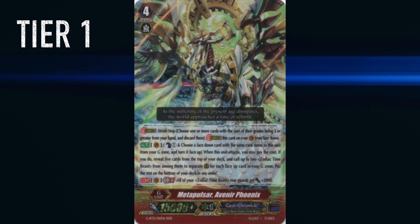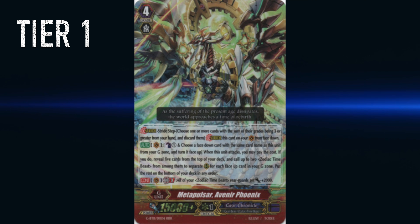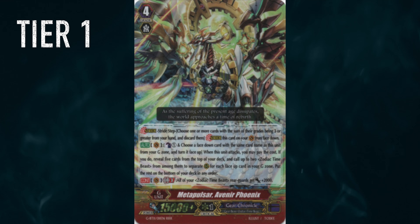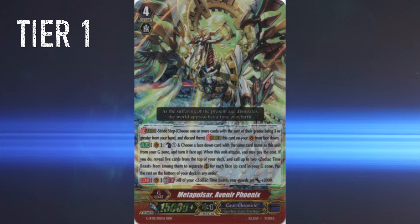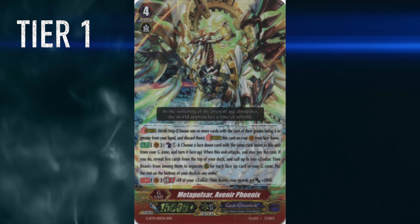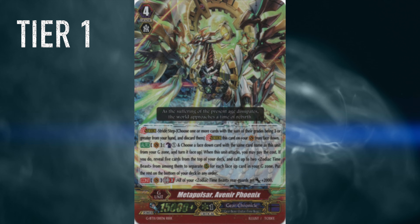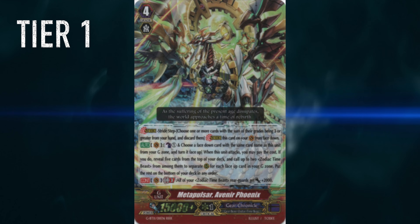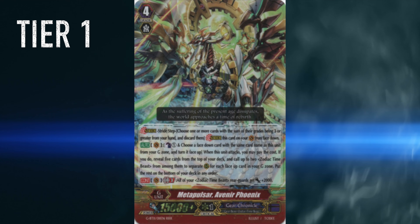Starting with Tier 1 in no particular order, we begin with the legend — Gear Chronicle, and right now specifically Zodiac Timebeasts. We've really seen these topping for the past two years with Time Leap, but recently they got support in sets 11 and 12 that catapulted the Zodiac Timebeast variant to the top. The amount of drawing and consistency is just insane, so really watch out for that deck.